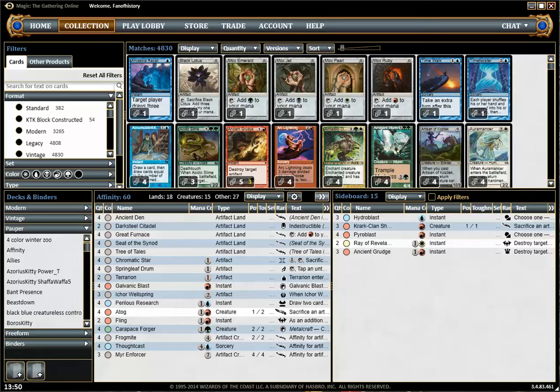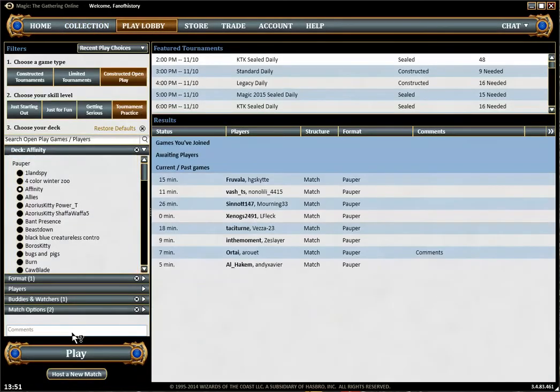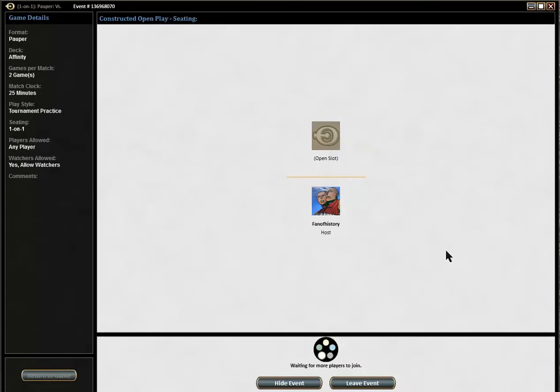Welcome to the wonderful world of the Pauper Gauntlet — it's time to play Affinity. This is not a deck with a captain or brewer; it was designed by Chamois, who played it in a daily about a year ago. So this deck suffers from being leaderless, but it is a Perilous Affinity build.